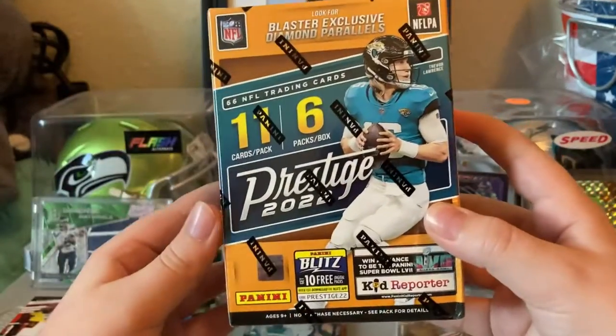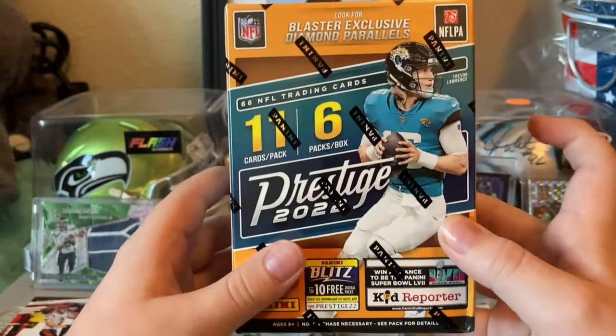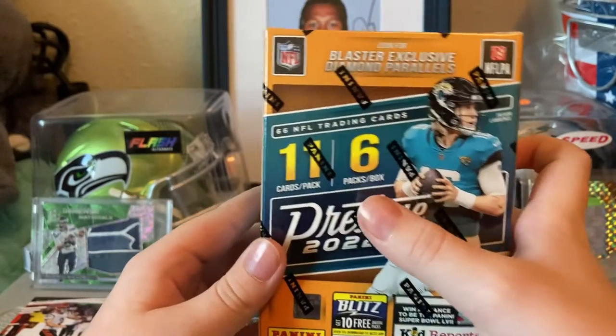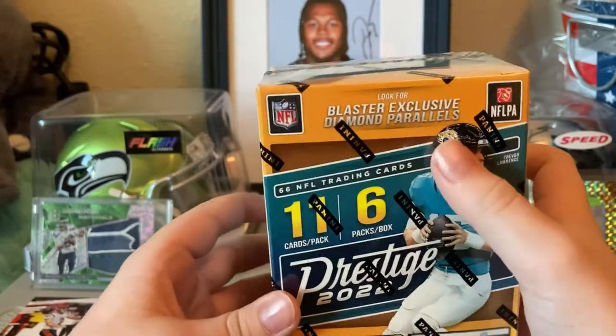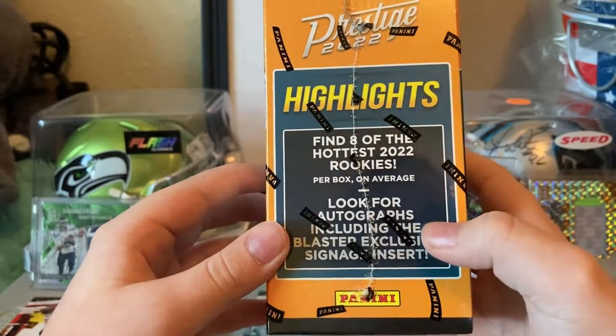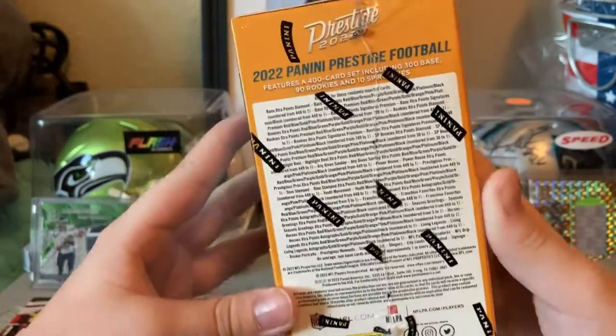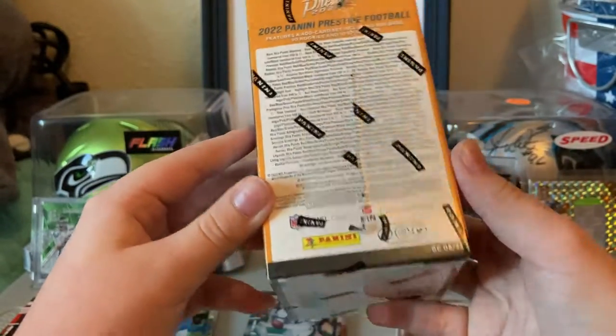We're also comparing it to one Blaster Box — comparing those three hangers to this one Blaster. 11 cards per pack, six packs per box, and look for exclusive Diamond Parallels, eight of the hottest rookies, and look for autographs including the Blaster exclusive signage insert, which is a case hit.